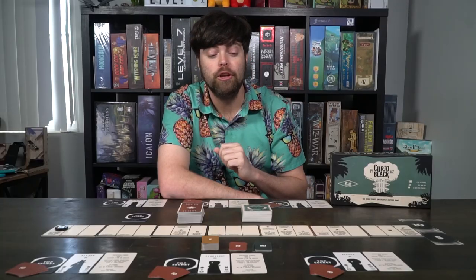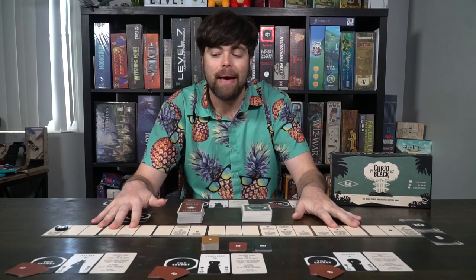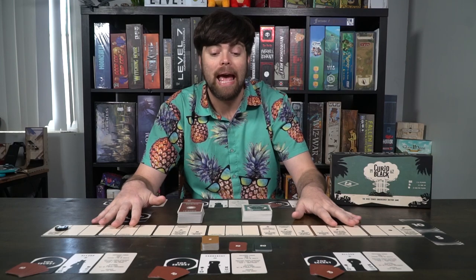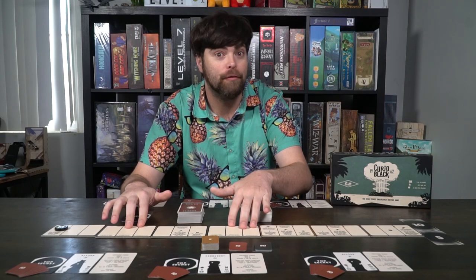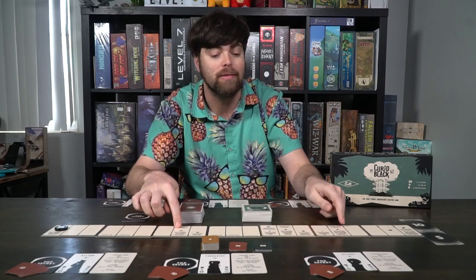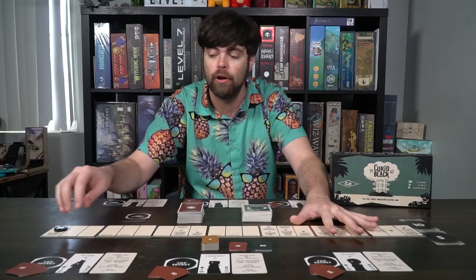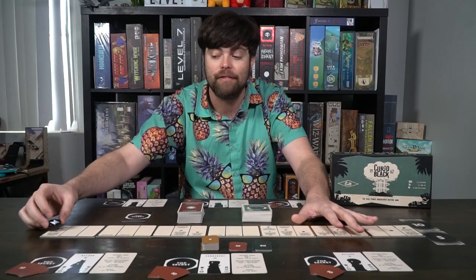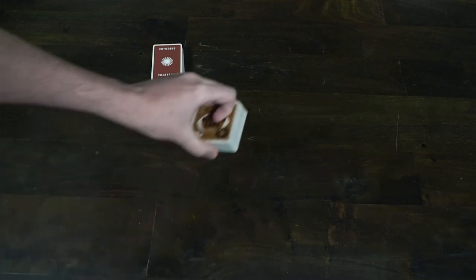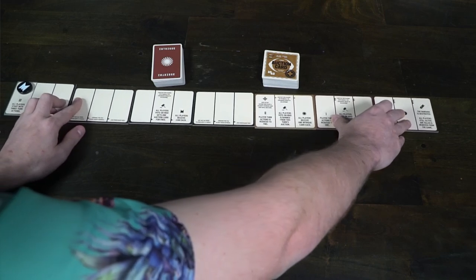To set up Curio Black, the first thing you will do is take all the main pieces of the game board. Based on the number of players, you're going to be adding in these tiles here. If you're playing with four or more, you'll have these two; otherwise you're just going to include these ones here. Place them down horizontally across the game board with the M marker on the very far left-hand side. After you've done that, you'll take the five and ten markers and put them on the very far right-hand side.